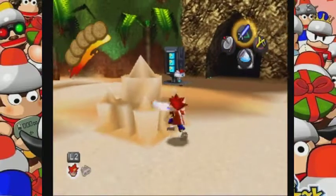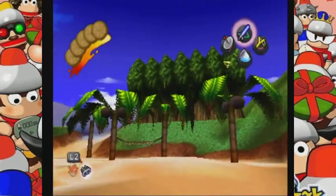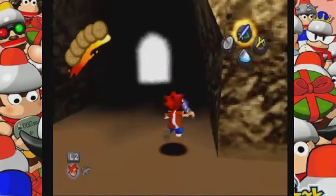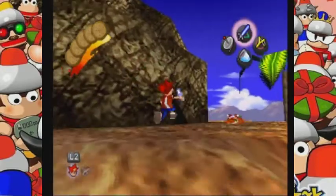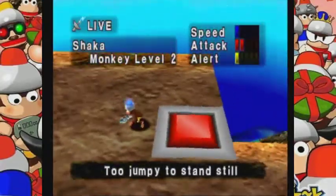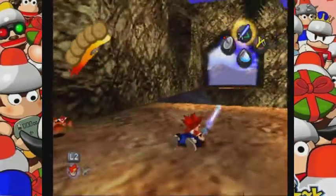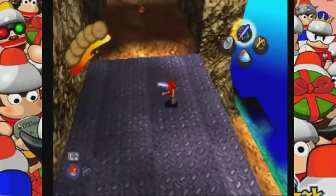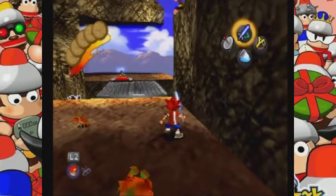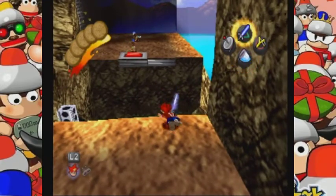I thought there was a Spectacoin on one of the trees, but never mind. I gotta stop hitting this table while my microphone is up. I kind of don't want to alert this monkey because then he'll jump on his itty-bitty spaceship thing and fly away. There's two of them over here and they need to go on the switch.